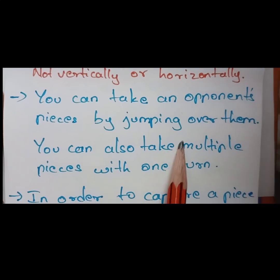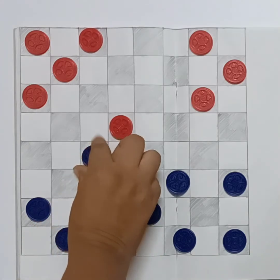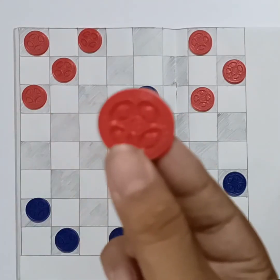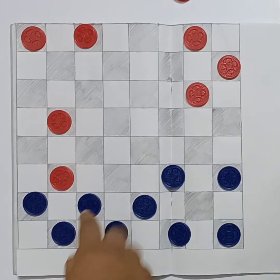Second point: you can take an opponent's piece by jumping over them. You can remove the opponent's coin, and you can also take multiple pieces with one turn. So you can remove the coin.